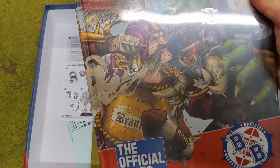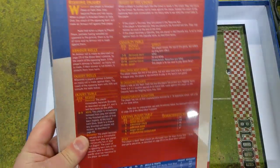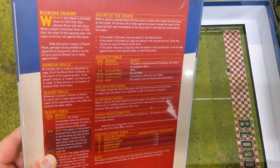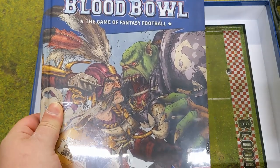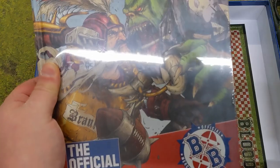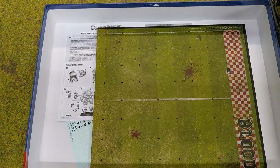The rulebook — a big hardback. GW seem to have moved towards giving people the full rules in the core box, and it's also available to purchase separately. It's got the Spike issues up until this edition, so if you want to go play with your Lizard Men or any of those teams on the advertising, their rules are in this book.